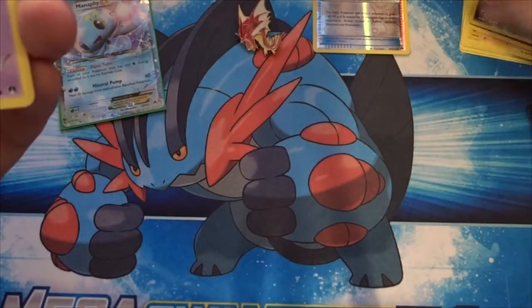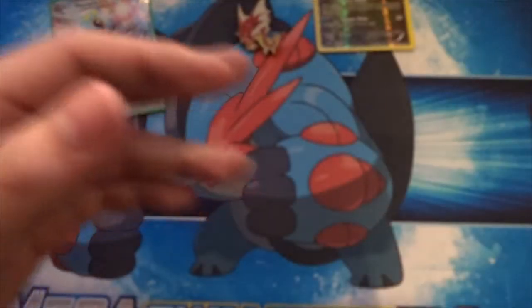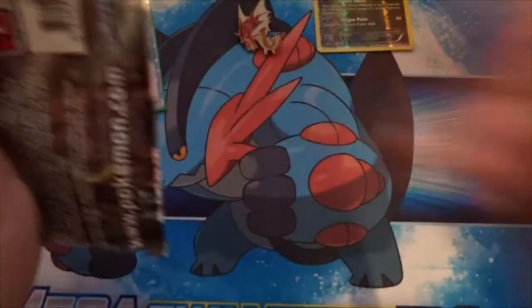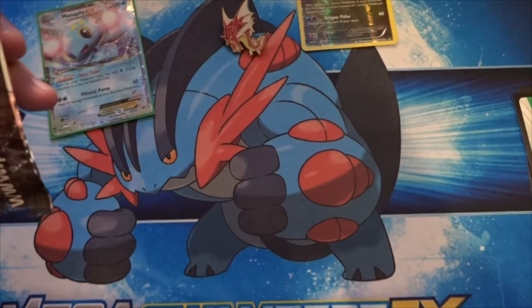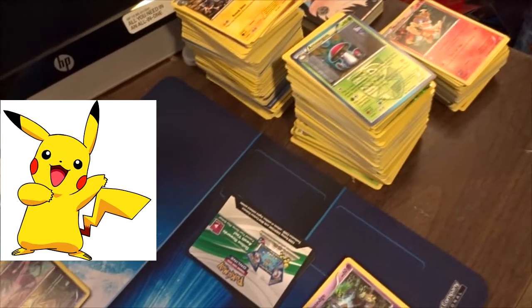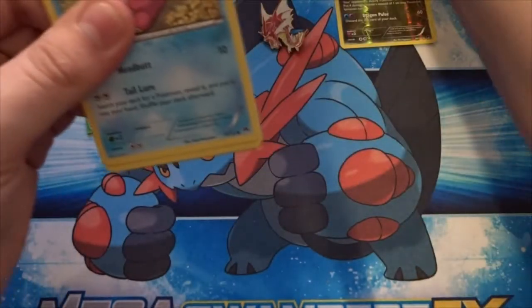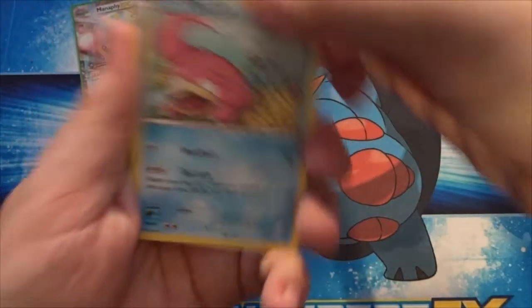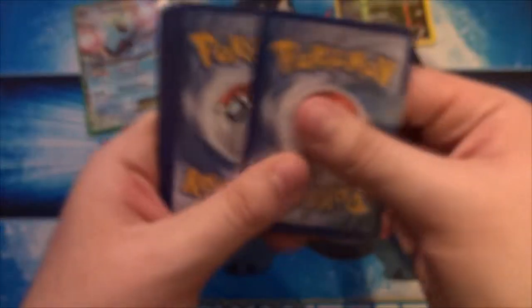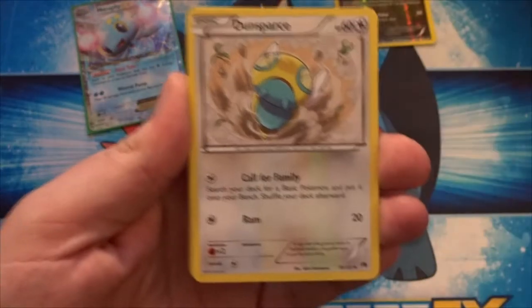I'm gonna keep the Reverses separate so I can organize them better. I'm not still organizing the Breakpoint - I got all the Breakpoint organized - but with opening these things I have to organize the new cards. I just want to get them organized right away so they don't build up. I'll move my camera so you can see what I have left to organize. That's not that much but it is still potentially a lot. Those range from sets from Black and White all the way to Primal Clash. So we have a potential Break card in the last pack - hopefully I can get a Greninja Break.